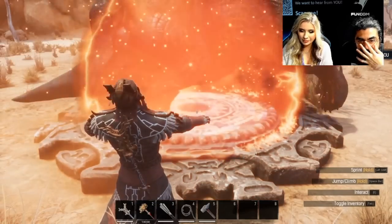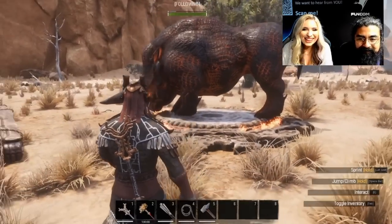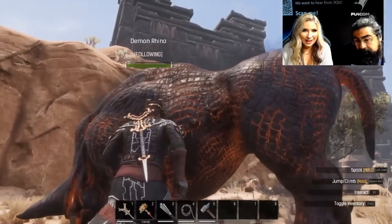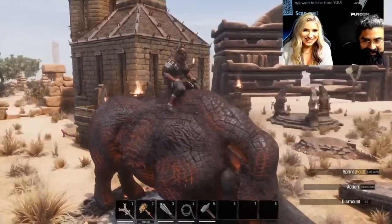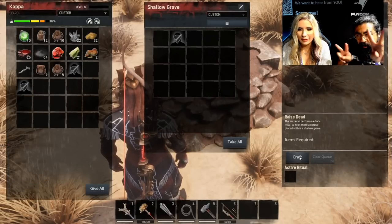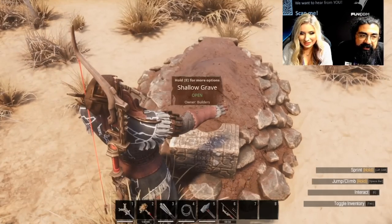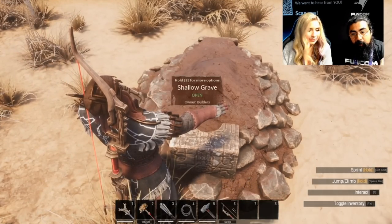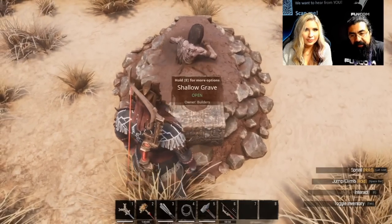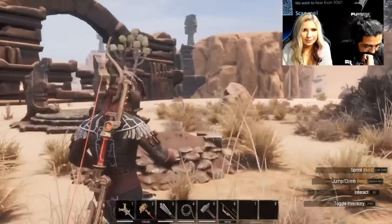Moving on from spells to more of the crafting or table-based sorcery. We obviously have summoning a mount — this is a demon rhino you can summon, and they describe it as a temporary or disposable follower, not something you'll be able to keep forever. We also have a shallow grave — raising the dead. They perform a ritual to have a zombie follower come up out of the ground. It had to be a fighter or an archer going in, so this won't turn your alchemist into a follower.